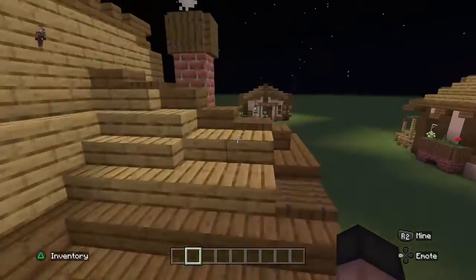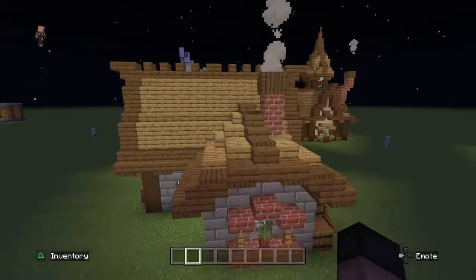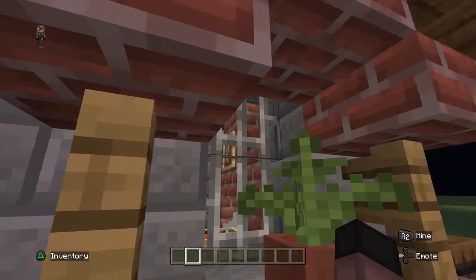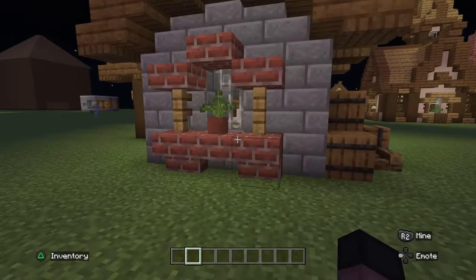Let's start off with the outside. We got that chimney, and you'll see where that chimney is inside. We got the iron bars, because it's a toolsmith so we wouldn't be a little crazy.